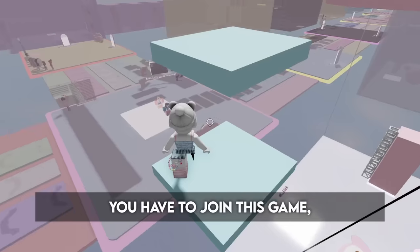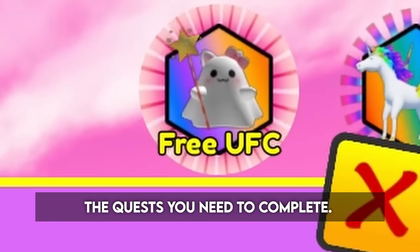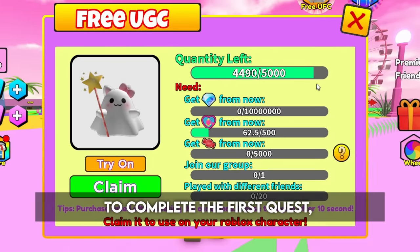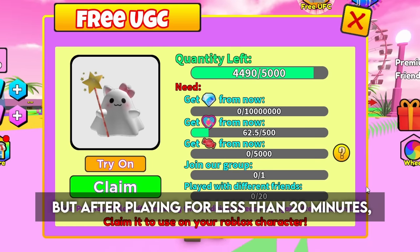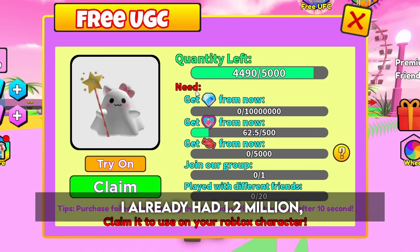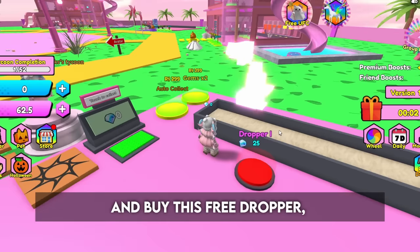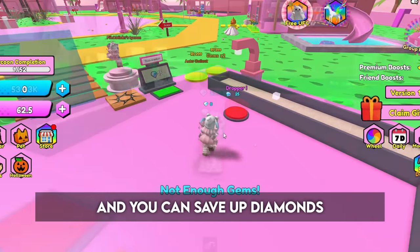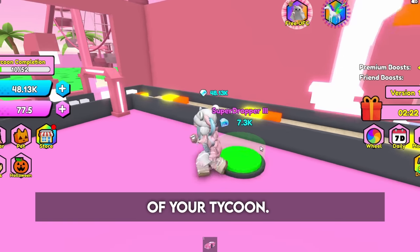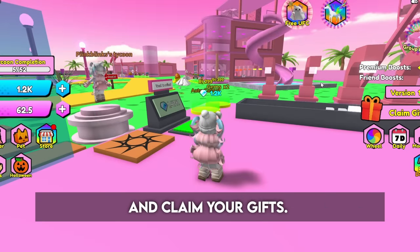To get this next item, you have to join this game, Beauty Girl Tycoon. Once you're in, press this button to see all of the quests you need to complete. To complete the first quest, you need to get 10 million diamonds. That may seem like a lot, but after playing for less than 20 minutes, I already had 1.2 million, so it is possible. To get diamonds, you first have to claim a tycoon and buy this free dropper, and it will drop white cubes. These cubes will give you 5 diamonds each, and you can save up diamonds to continue to finish the rest of your tycoon. Another good way to get diamonds is to spin the wheel and claim your gifts.